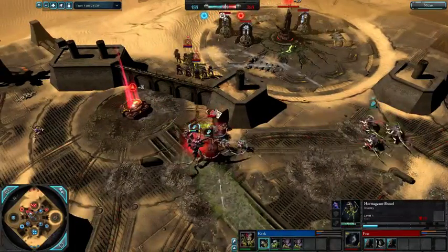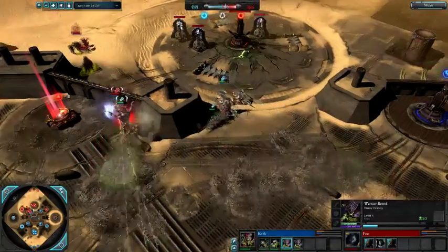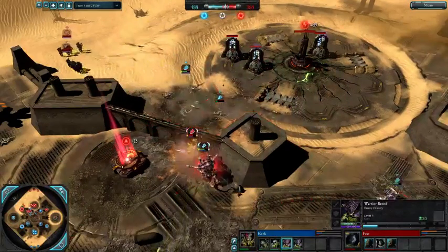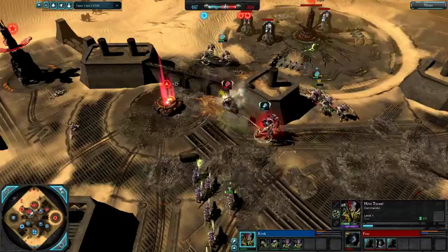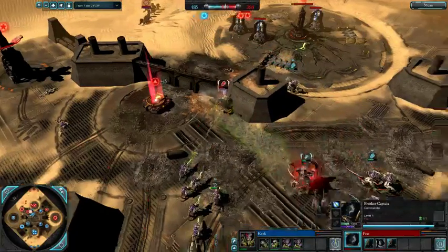This is a very power-heavy Tier 1, especially considering he's effectively got three squads, and I think he's planning to go to Tier 2 soon. Really nice grenade barrage — wow, those Hormagaunts got wrecked there. Crippling Poison going down on this Brother Captain — I think he's thinking about just going round the side of the wall, but currently just exposing himself to fire.